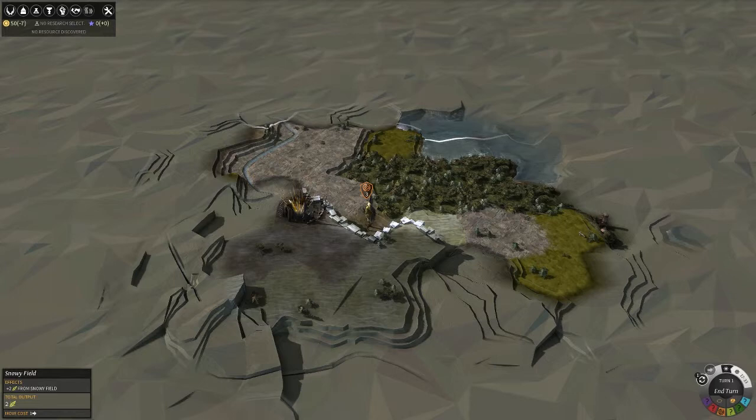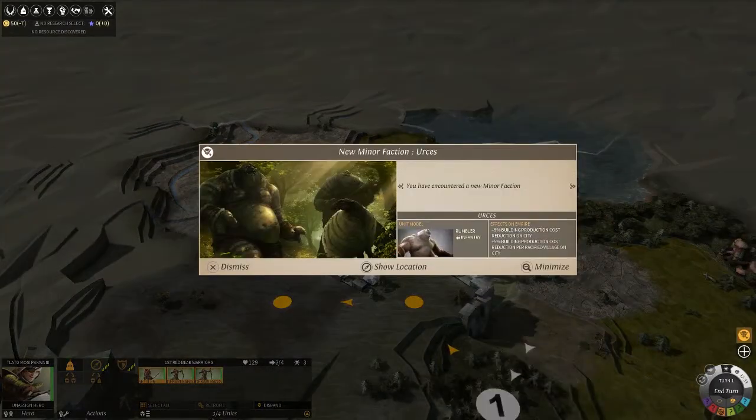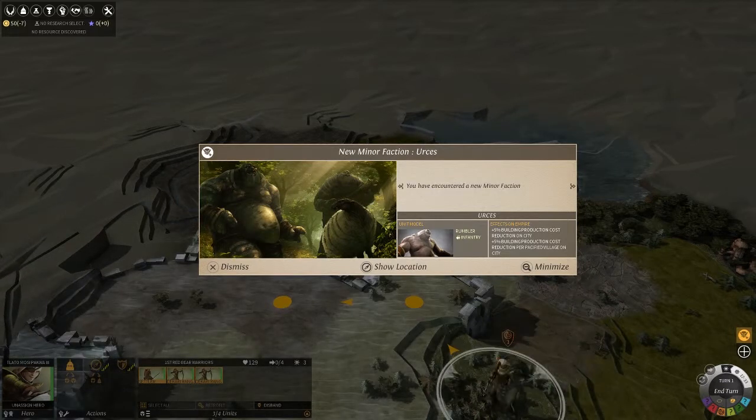Hey guys, welcome to Endless Legend. This is a game currently on Steam Early Access developed by Amplitude Studios, which is also the creator of Endless Space. They are involved in the same universe — one is sci-fi and one is a fantasy RPG turn-based strategy. We have stuff like this which you might recognize from games such as Fallen Enchantress, where you have RPG elements in the game.